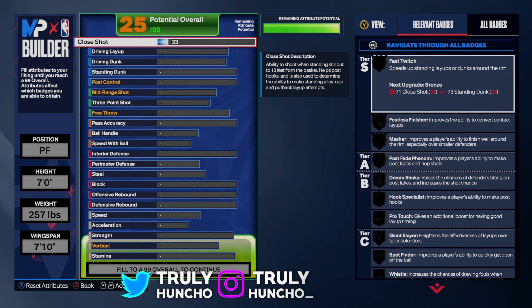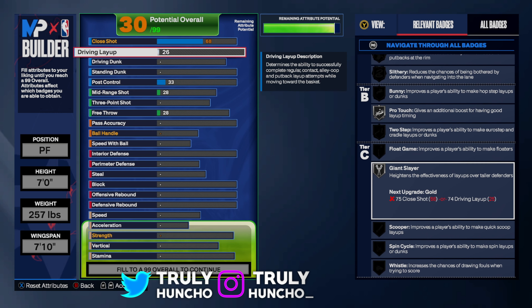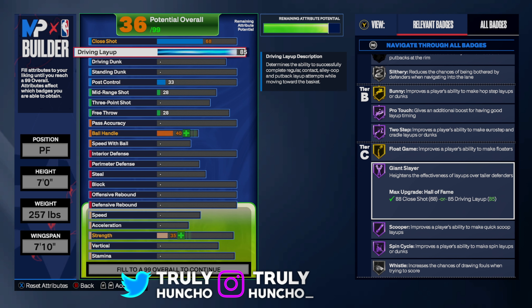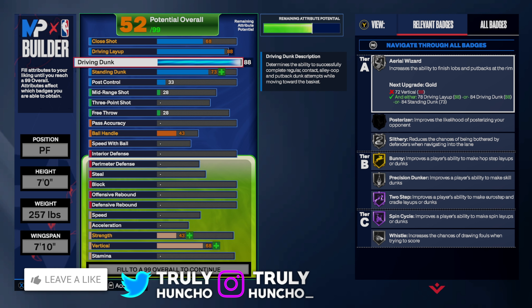For your close shot, put it up to 68 — you're getting Mesher, Pro Touch, and Giant Slayer. For driving layup, put it up to an 88. With an 88 layup, you are actually unlocking the Giannis layup package, and that layup package is hitting different. For driving dunk, put it up to an 89 so you can still get some contact dunks.